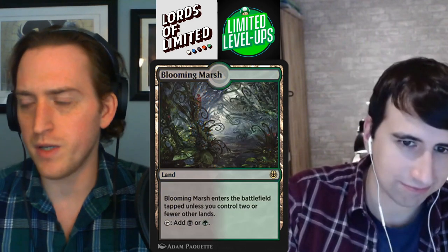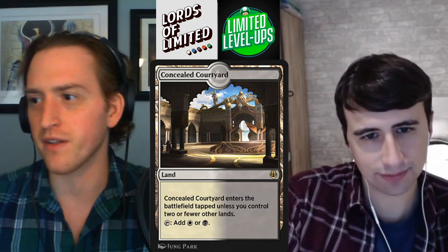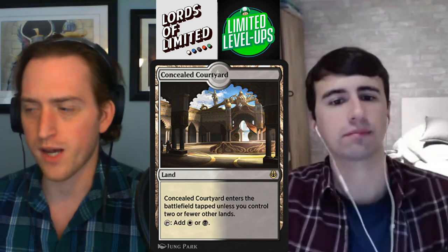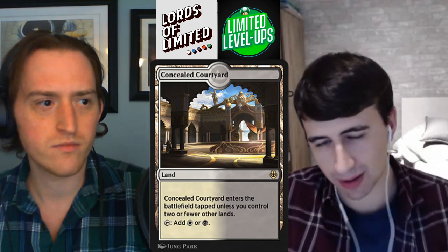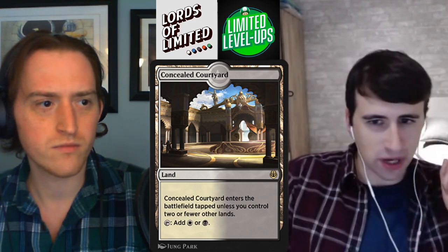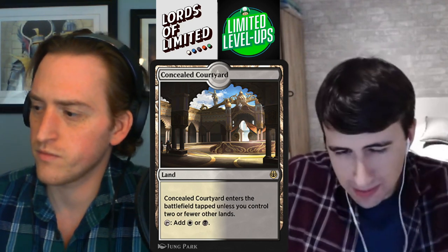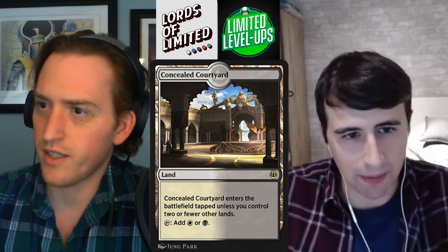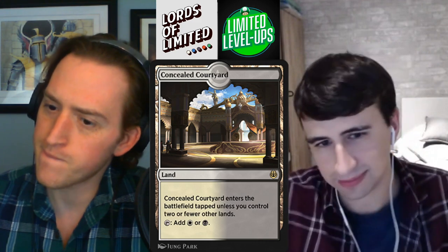And then we've got a full cycle of these enemy fast lands. These are the fast lands — there are five of them. You can look at Concealed Courtyard here, the black-white one. They enter the battlefield tapped unless you control two or fewer other lands, so turns one, two, and three they come in untapped. Otherwise they come in tapped. They're strictly better than the guild tap lands we're used to seeing. The fact that you can draw this on turn two and just play it untapped is really nice. Same thing we say every time with dual lands — not high picks, but when you're in the colors it's like, okay, I might want to pick this up. If you're black-white this is a C+ for you. If there's nothing super exciting in the pack, I'm just going to take the good mana fixing.